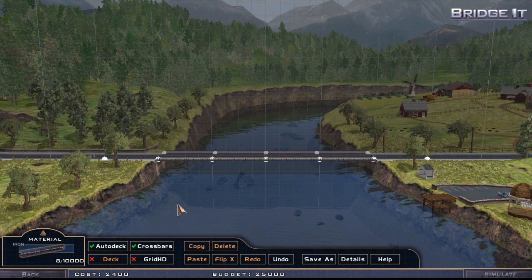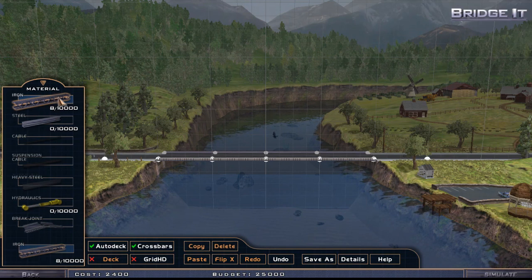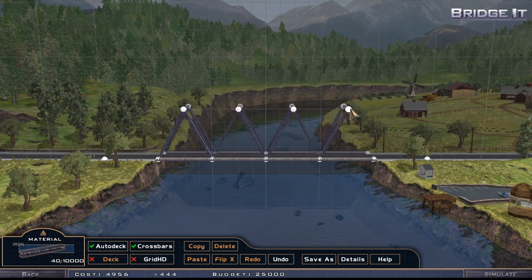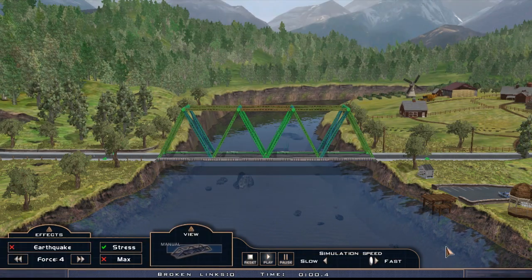Let me show you guys what happens if we build this bridge like so — just for fun, why not. Let's check if this is going to hold. Let's hit the simulation button. You can see that things are not doing very well here, but if we play the simulation now you can see that we have five phases to this task. We just went through phase one and two with the cars and now we have a boat.